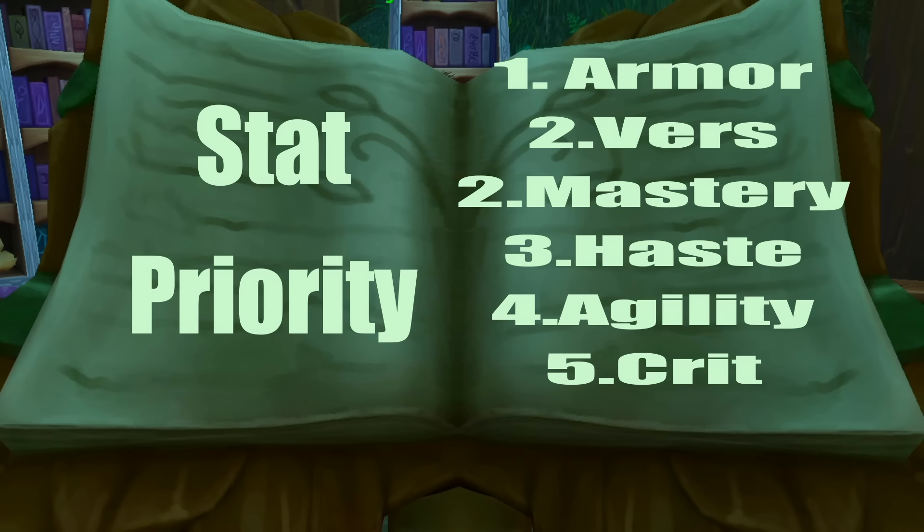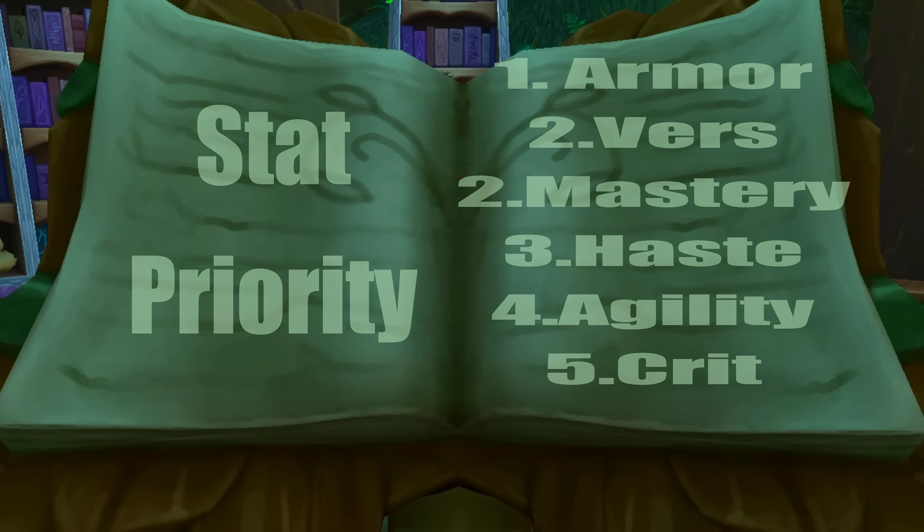Number three we have Haste, because Haste lowers the cooldown on your auto attacks and overall all of your abilities, which boosts your survivability. Number four we have Agility, and number five Critical Strike, which increases your chance to critically hit and also increases your dodge.